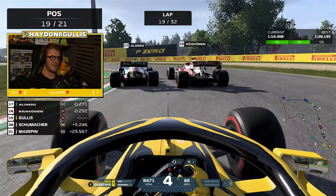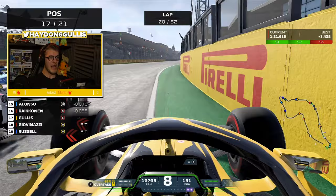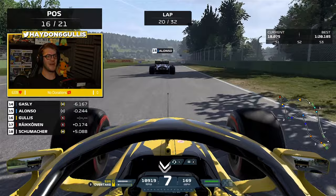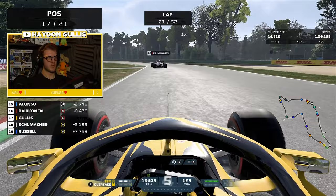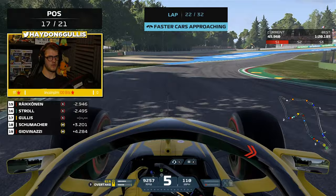It was Raikkonen and Alonso so close - the old boys going wheel to wheel. We try to follow Raikkonen around the outside and go three wide, getting squeezed right up against the wall on the right-hand side. Alonso not giving me any room on the outside of turn one and we have to settle for P16. Alonso was quicker than us anyway. We are really enjoying these battles at the back but it is hurting our race. On lap 22 we are actually getting lapped - there goes Lewis Hamilton. We let him through nice and easily.